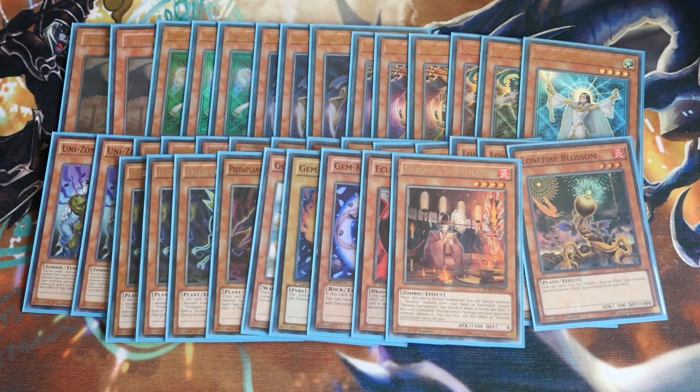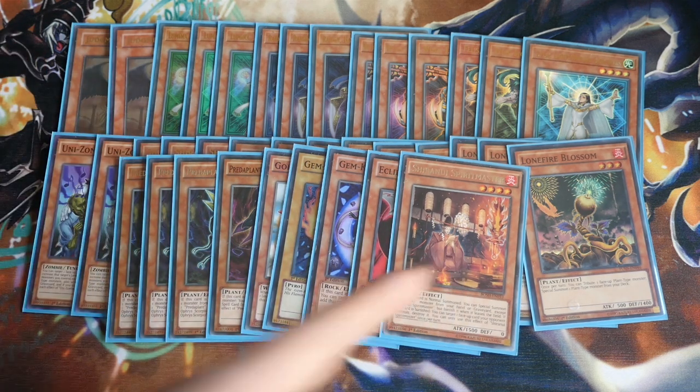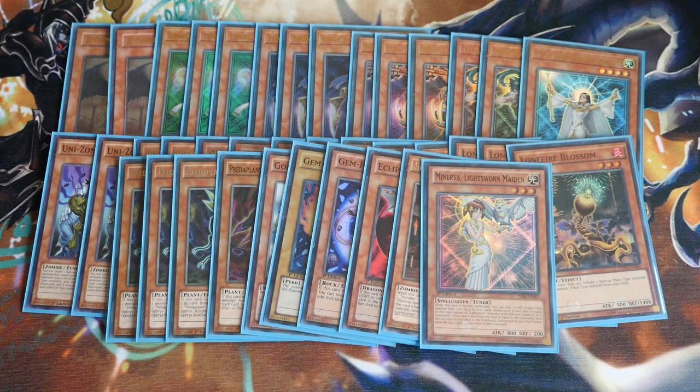Shiranui Spirit Master — this is really good with Snow because not only can Snow book of moon one of your cards, if it banishes Spirit Master as well it then pops it. And then of course if you banish a Solitaire as well, Solitaire can then revive it. We then have the one Minerva Lightsworn Maiden, which can really help for that additional one card mill — that one card mill could win you the game, and of course helps with your JDs.